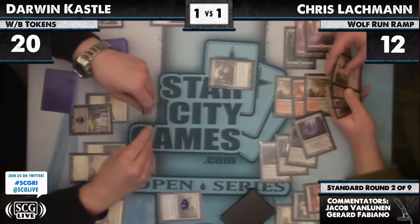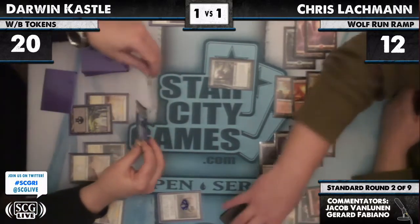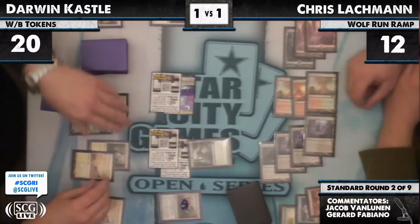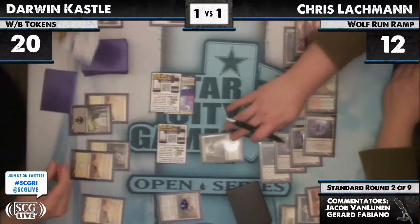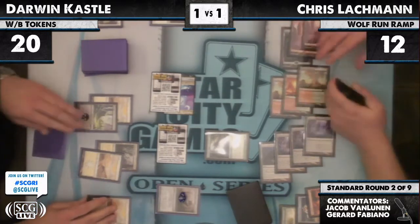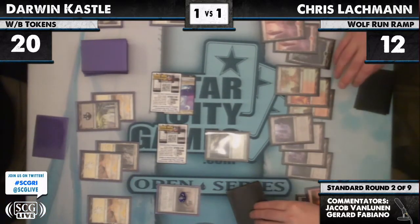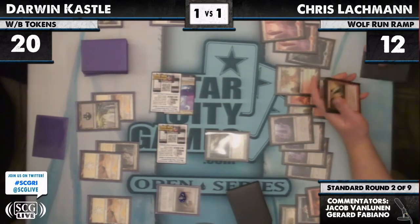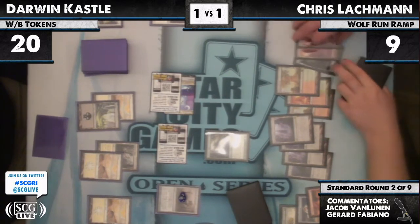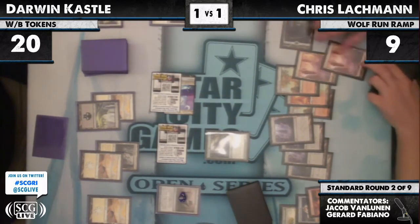Darwin is just chump attacking now — trying to deal a couple of damage. Chris is down to nine. Darwin draws Rampant Growth. I would force him to pop the Shrine — play Naturalize, then Slagstorm, and then play Huntmaster. Natural eyes — if I was Darwin, I just wouldn't even make the tokens. But if I was Lachman, I would wait until he got all the tokens in play and then just Slagstorm.